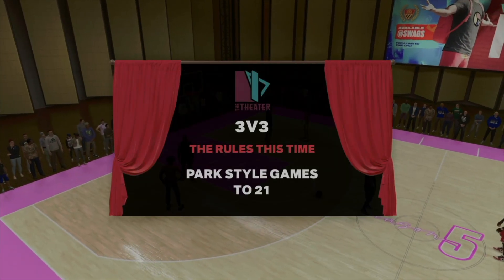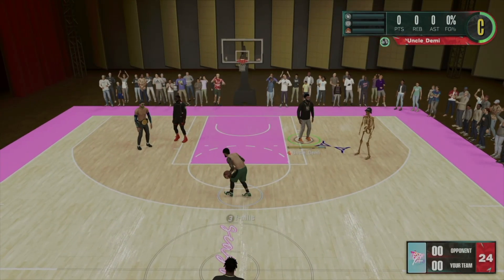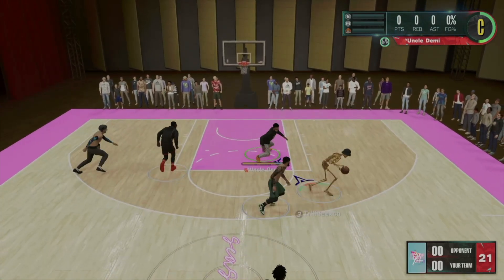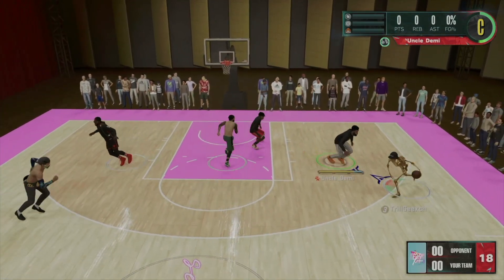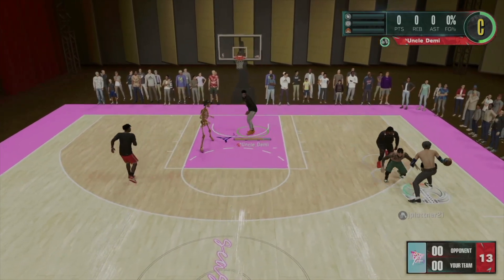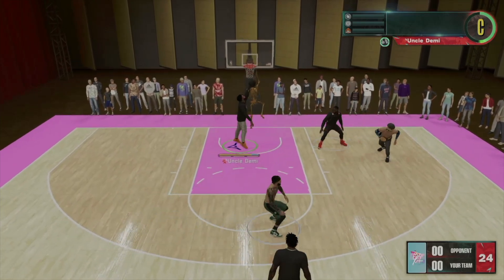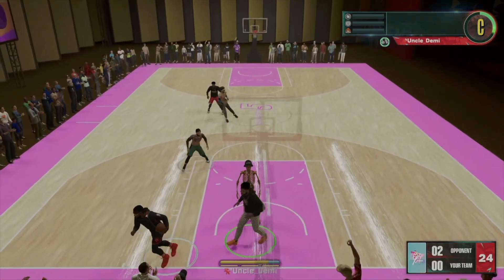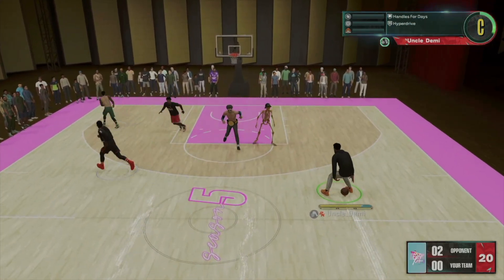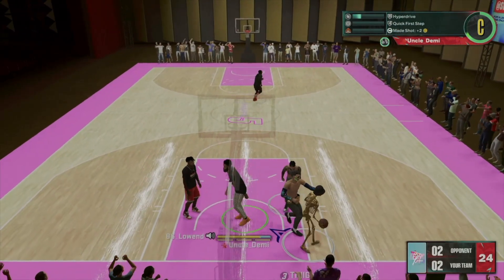Alright my nephews and nieces, let's hop right into it. I'm running with randoms going to 21 on my 99 Driving Dunk build. I just want to see what it's like. I don't want to say this is the best build ever, but it's really really good and very easy to utilize. If you're pressing square for dunks, you're going to get a crazy amount of dunks. And if you know how to use the pro stick, you'll definitely see the benefits. Look — I just blow right by them and get the easy dunk.